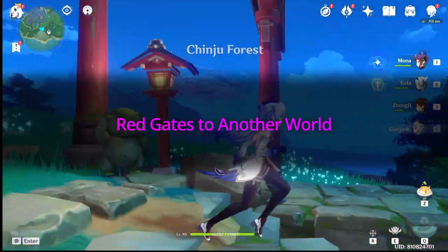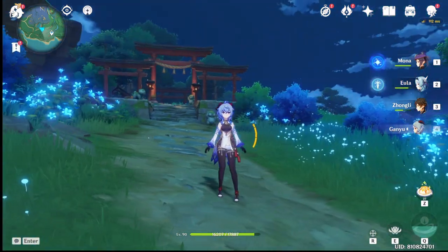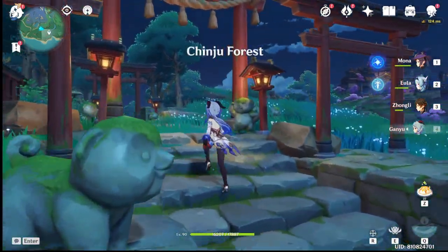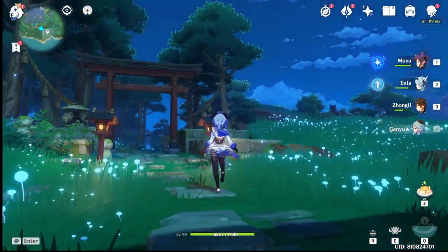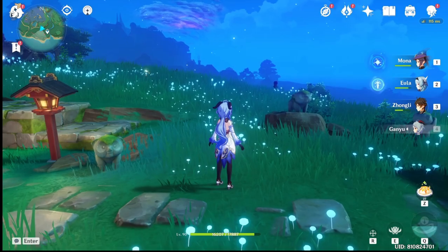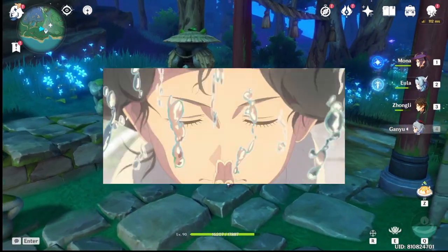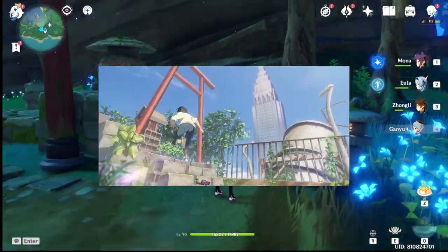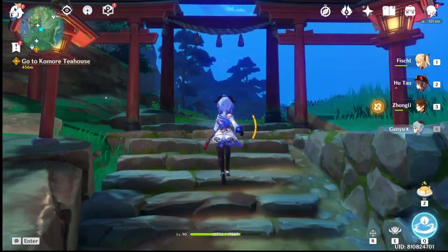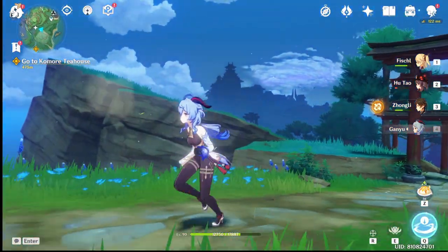Moving on to the seventh thing you might not know about: as you go to some areas of Inazuma, you'll find these red gates. These gates aren't just arches for aesthetic purposes — they are called torii gates, and their main role is to distinguish the sacred shrine grounds from the human world. They serve as a boundary separating the sacred space from the mundane world, and once you walk across a torii gate it means you've entered a sacred special space. This is portrayed very well in Genshin Impact's Inazuma, where once you enter through the gate you are very much like inside a different world.